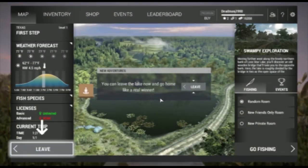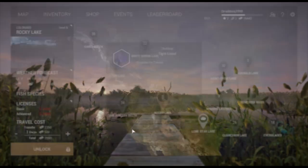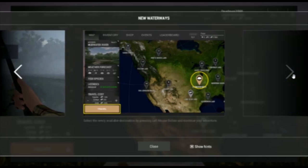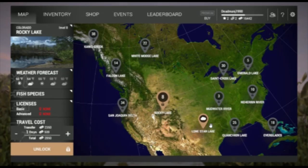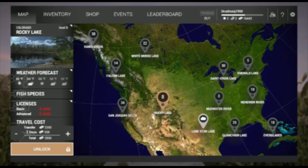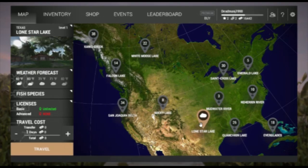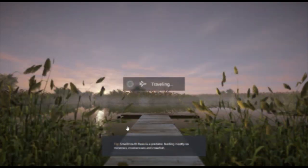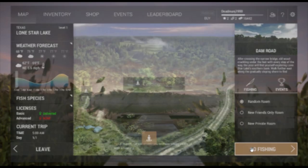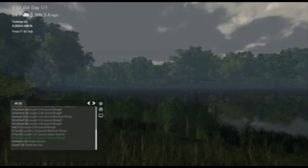Map. Leave. Yes. No. Travelling — where am I going now? I'm so confused. New waterways. Rocky Lake? Unlock. You don't have enough bait coins. Tells me to travel. Let's go down here. I don't know what I'm doing. All I'm doing is catching fish.